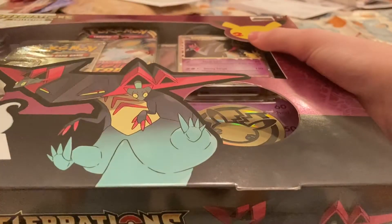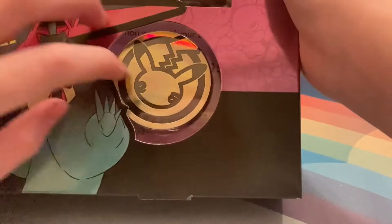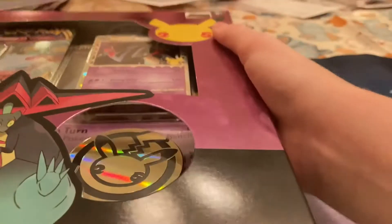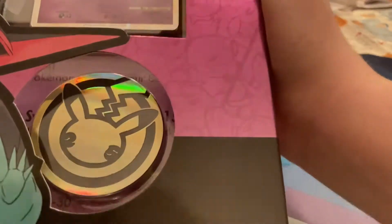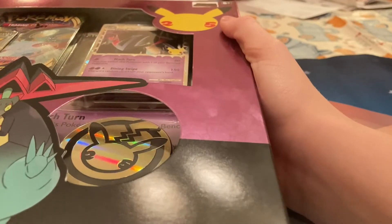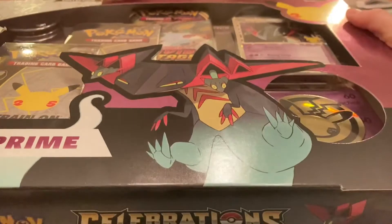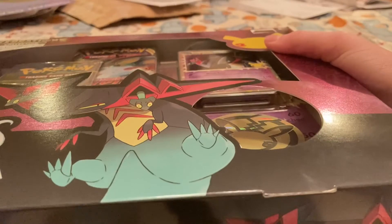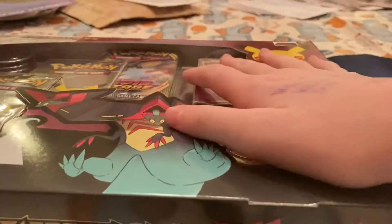I should probably review what's inside. There's a jumbo coin with the 25th anniversary sticker, an exclusive jackpot jumbo card exclusive to the box, two Celebrations packs which I've always wanted to open, and a Vivid Voltage pack. I'm not too excited about Vivid Voltage because I have the worst luck with it.